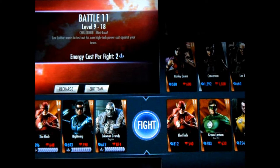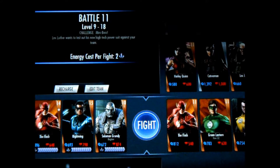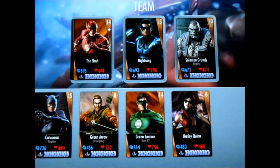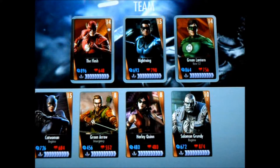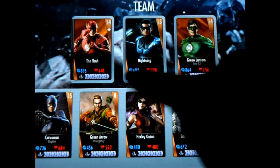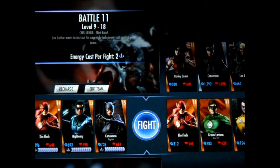Our first match is The Flash, Nightwing, and Grundy versus The Flash, Green Lantern, and Sinestro. However, I'm going to edit my team — pull Solomon out and bring up my own Green Lantern. Actually, I want Catwoman. I love Catwoman. That should be good, let's see how I do.